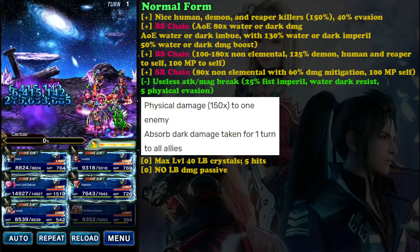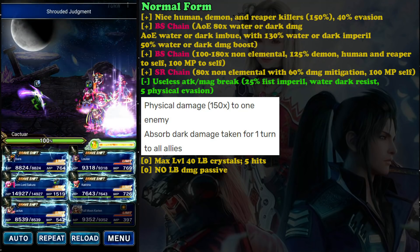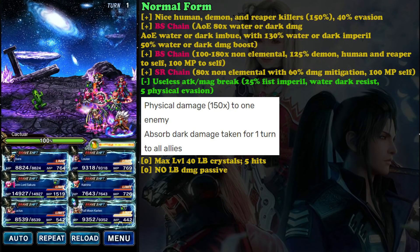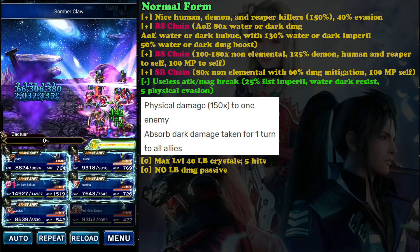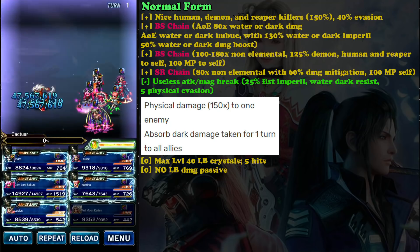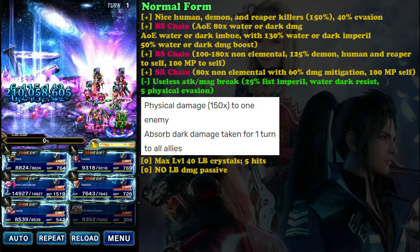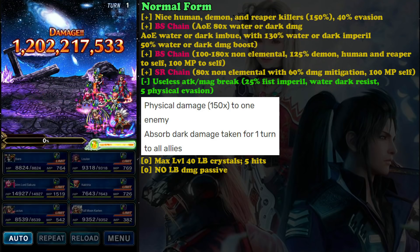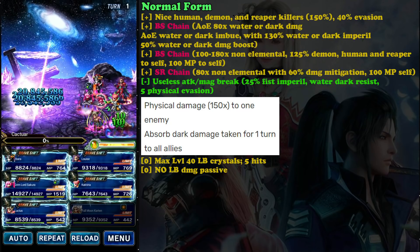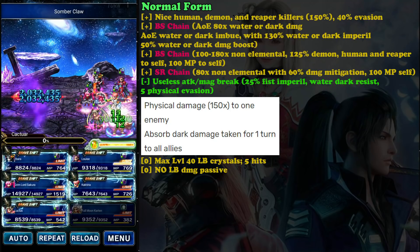The strange thing is some of his abilities fill his MP, but there's no real need for that since even in Brave Shift form his abilities cost zero MP - kind of a waste. He can break attack and magic, but only at 75%, which is unusable by today's standards. What you want from the cooldown abilities is the fish imperil, the self water or dark resist buff, and the 5 physical evasion.